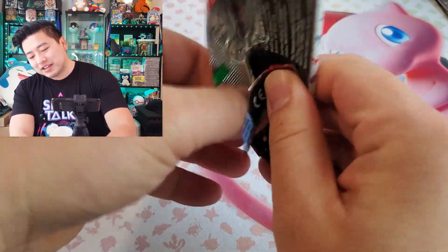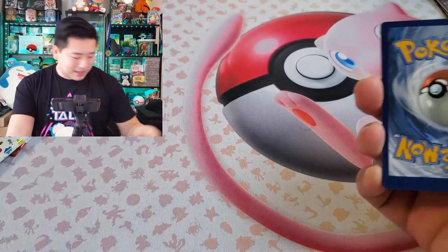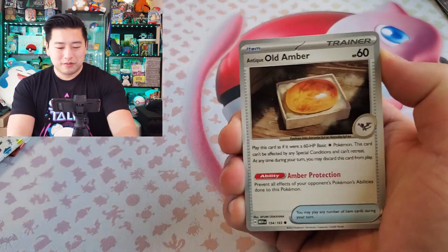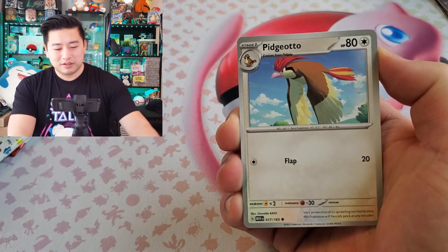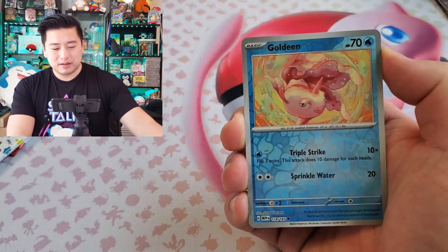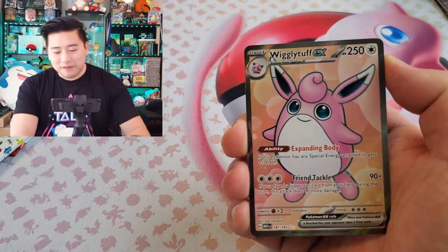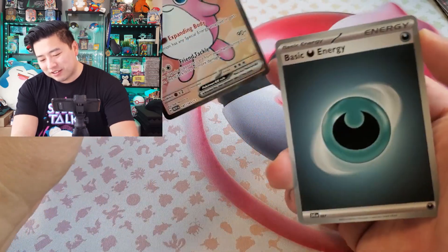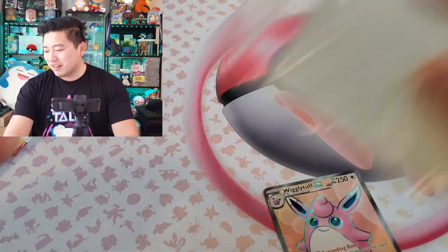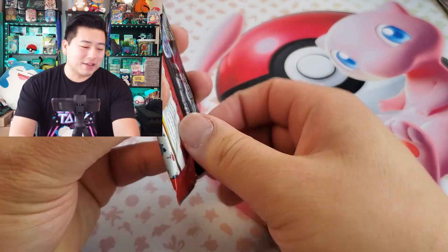Three packs left — can we end strong? We got a Pikachu, Farfetch'd, Old Amber, Pidgeotto, Haunter, Golduck, Pinsir, Goldeen, Victory Bell, and a Wigglytuff EX ultra rare with a dark energy in the back! We got some ultra rares today — not bad at all.